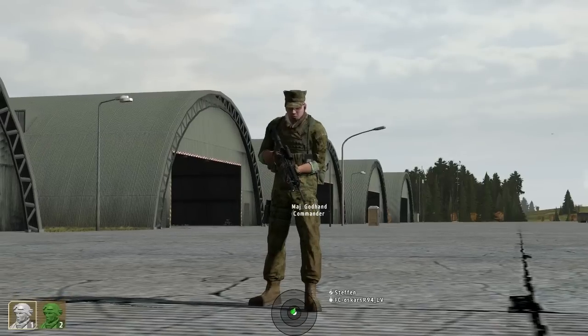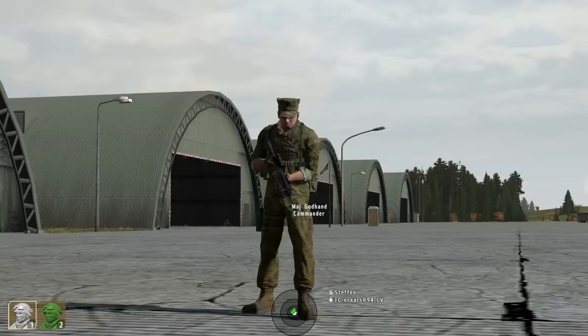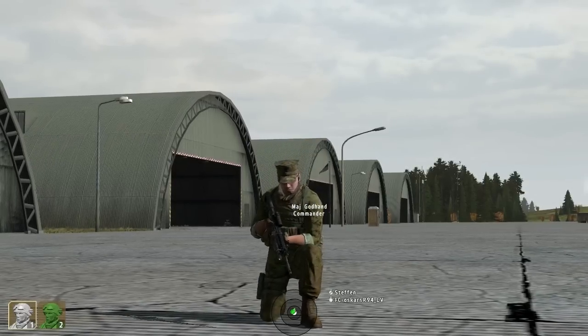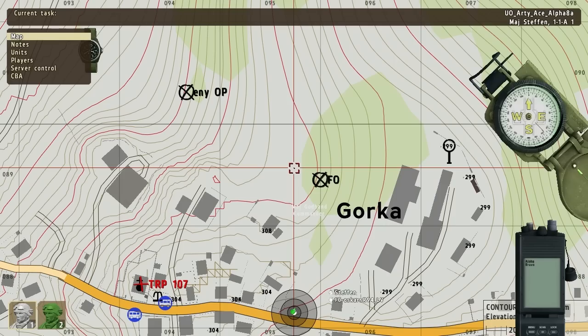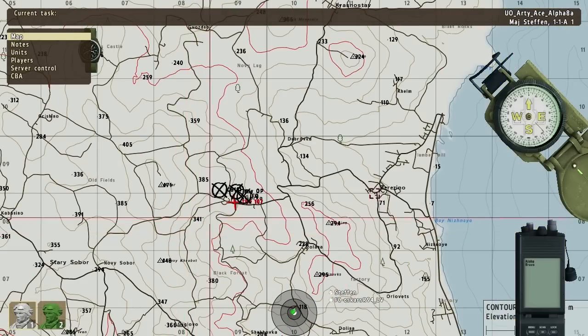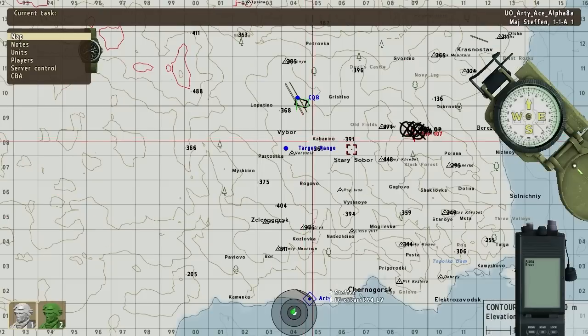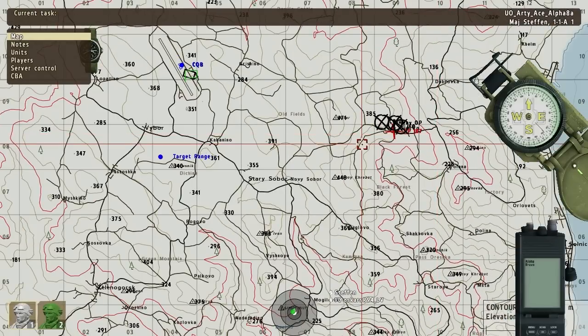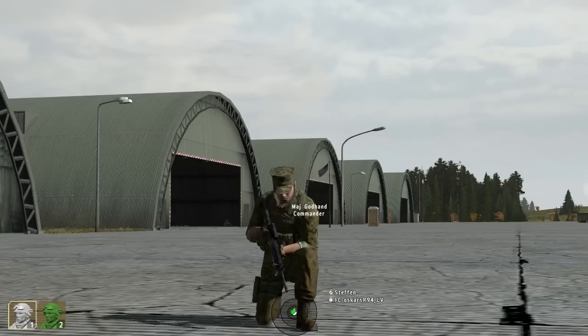We also use what's called a target mission identifier — for instance, a target called 'Charlie Bravo 101.' That's a reference for both the FDC, so he can look up the mission, and for the FO — if the enemy turns up at Charlie Bravo 101 again, you can pretty much repeat that mission right away instead of having to recalculate. It's not done that well in Arma but you can do it in real life.